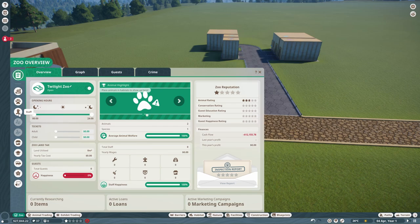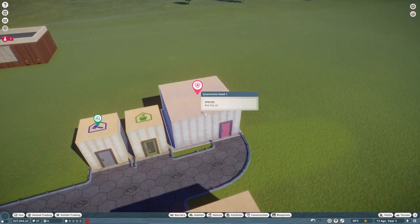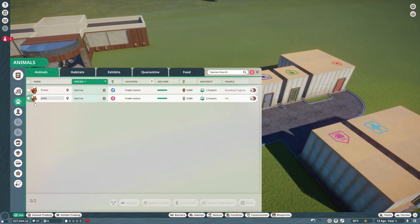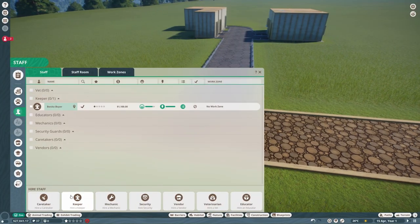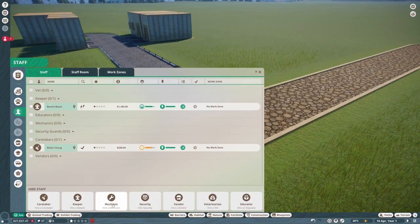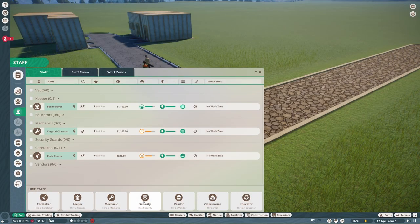We need to make sure the zoo is open at night. I'm going to click on both of them and send them to the zoo, sending them to quarantine. No one's going to be able to do that until we hire some staff, so we're going to need a keeper, a caretaker, a mechanic, and a vet.